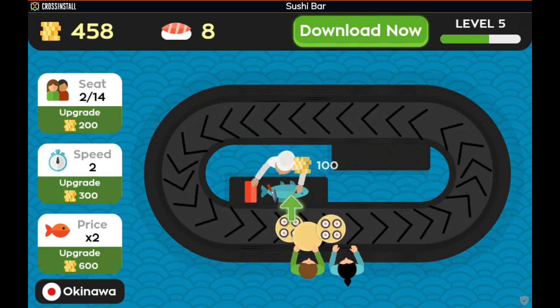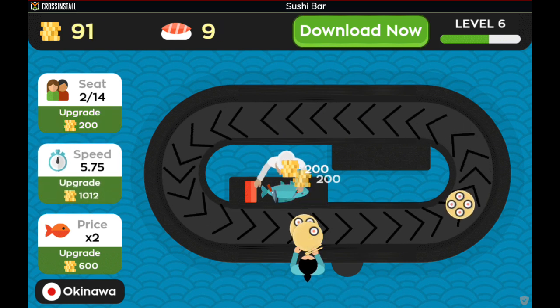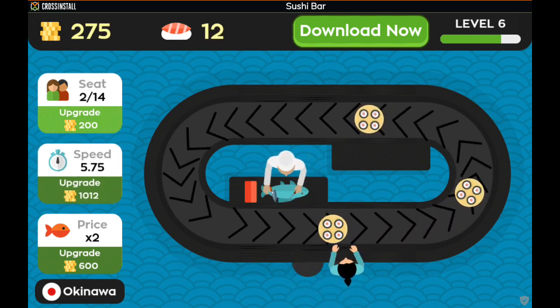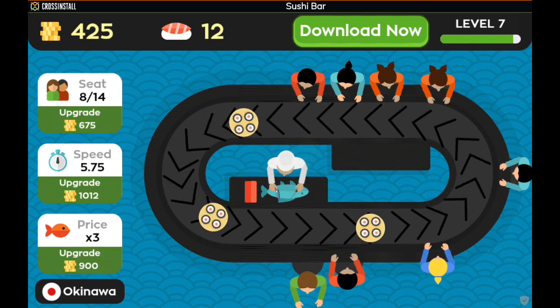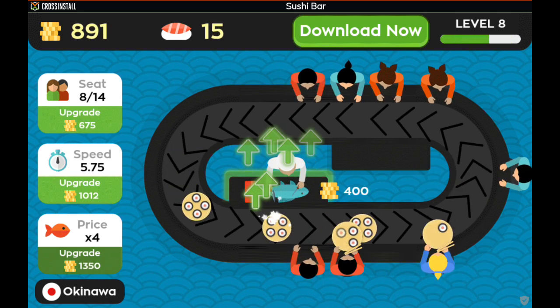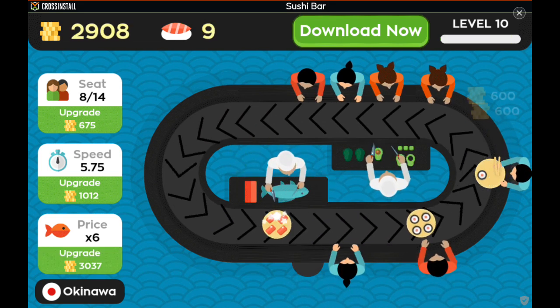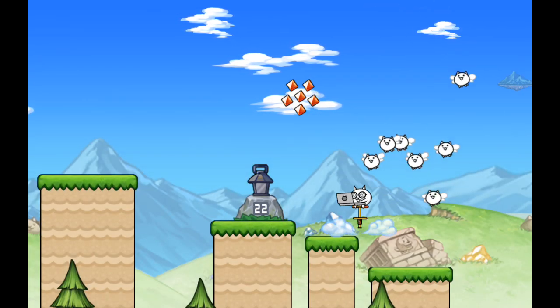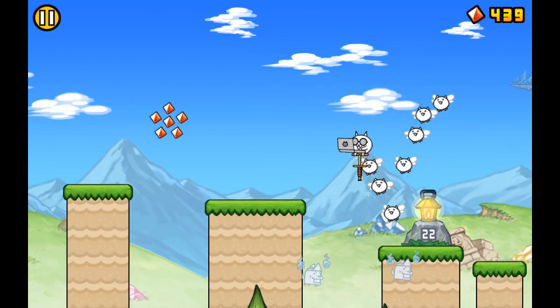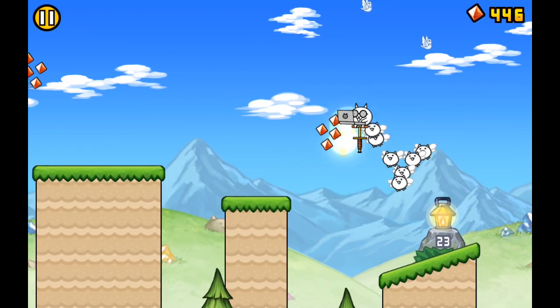We're going to raise the prices on the fishies. I'm going to sip some more of the fishies. Going to raise the price, going to be more expensive — we need more money. Let's look at what this thing is; we're about to get some layers.